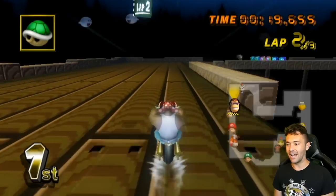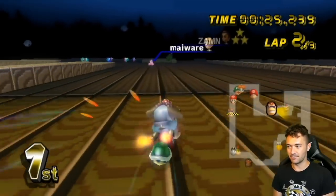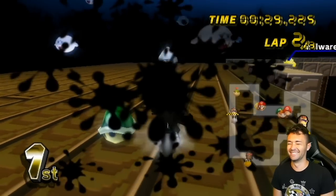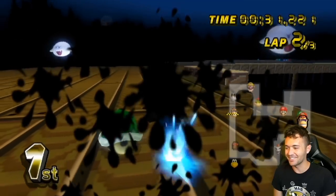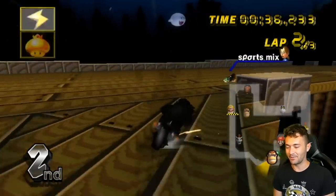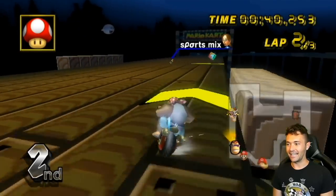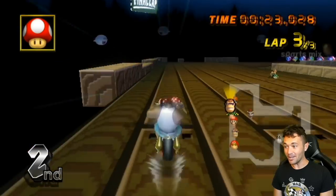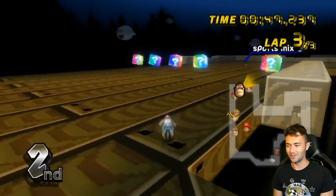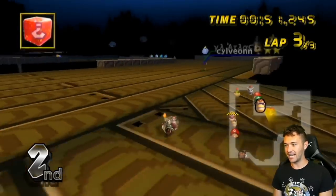I keep just barely missing these super mini turbos. I'm soft drifting the whole thing — it just takes forever to come out sometimes. Well, so much for my experiment seeing what laps I can get Shroomless. It doesn't show lap 3 time in this game when you're playing online — you only get to see lap 1 and 2 times; for lap 3 you only get the finishing time. The people in this room are just messing around at this point, which is totally fine because I just want to show off this mod. And it's really cool to get to show it off online — I still have Atlas as competition.